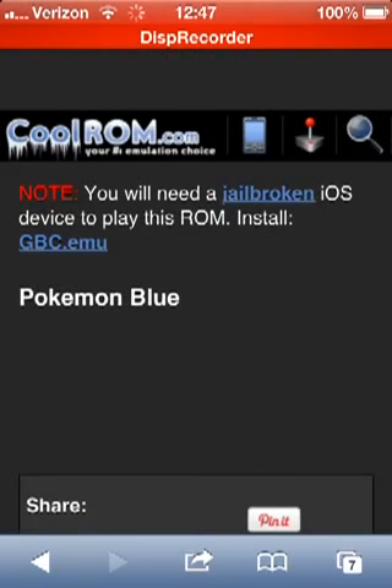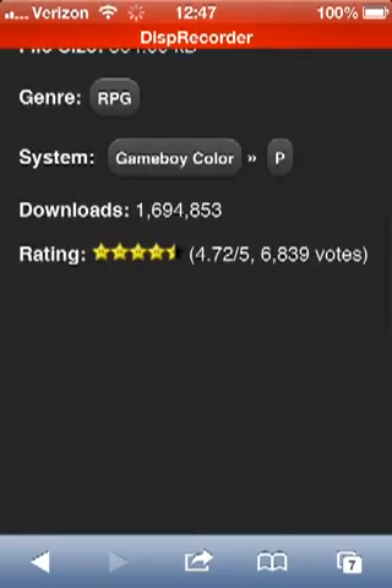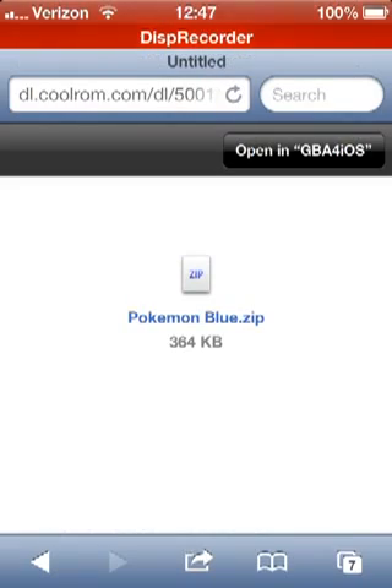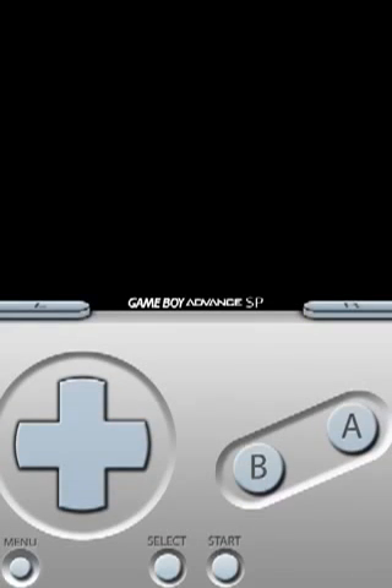The top of the screen should show it loading. Once you get there, scroll down to Download Now and click it. It should take you to a prompt where you choose to open it in GBA for iOS. When you click there, it exits out and you should be able to play the game on your Game Boy.